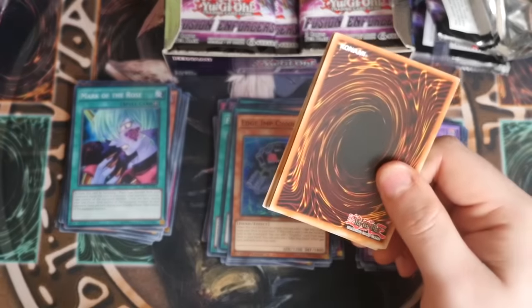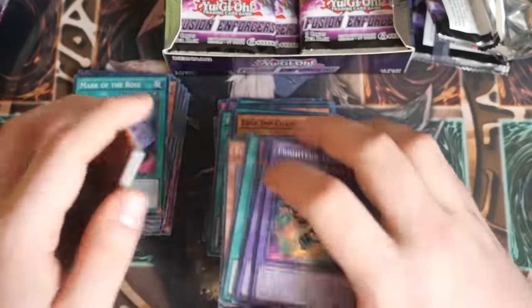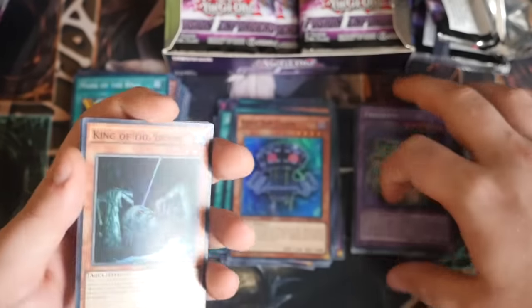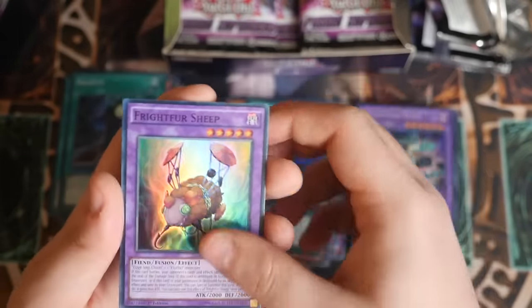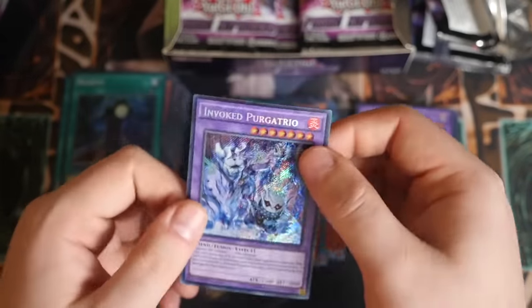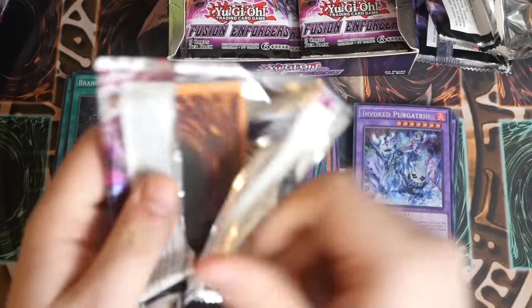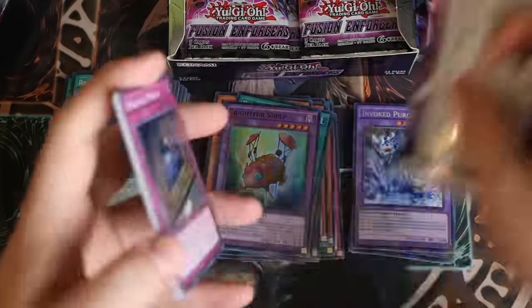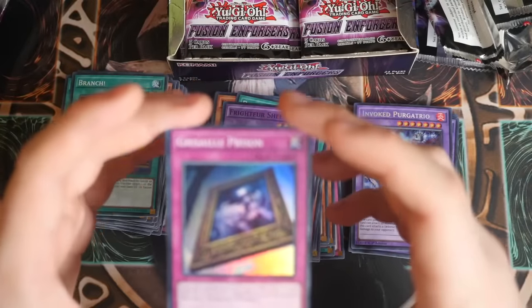I hope that Fluffles kind of stay budget now because Sheep was the worst to get. The only things that will be hard to get from this set, I'm assuming, will be Octopus and Kraken. But after you've gotten those it's still relatively cheap. King of the Swamp, Polarization, Branch, Frightfur Sheep - go away. Invoked Purgatorio. I need to Book of Moon a monster. Grazelee Prison.